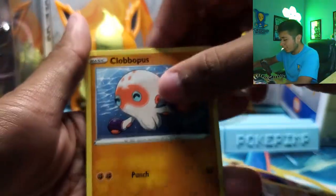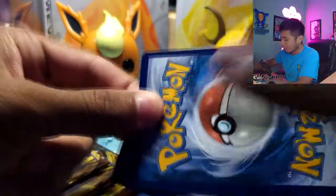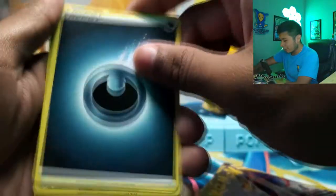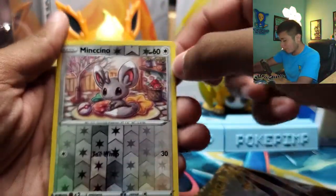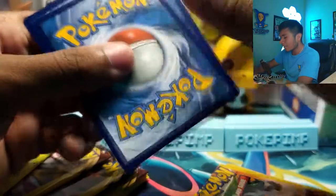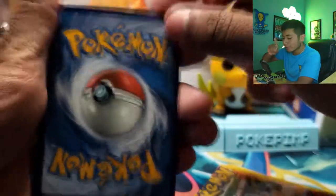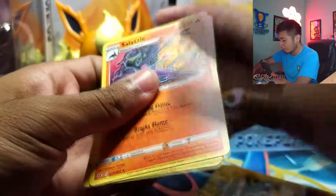Hitmonlee. Clobbopus. And a regular Wooloo — we'll skip past that. These are a lot of packs, 20 packs. Dark Energy. Oh — reverse holo Mincino. Pretty good card. These come with I think 7 base set Sword and Shield, 3 Cosmic Eclipse, and then that 1 Evolutions pack, which we will open in a sec.